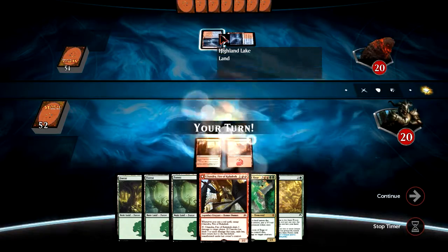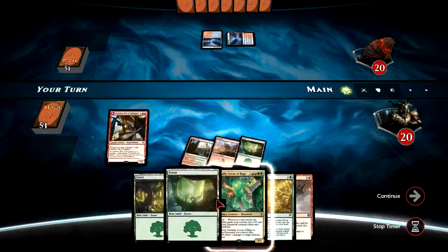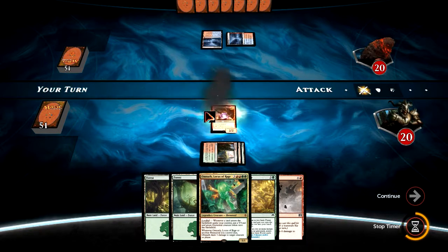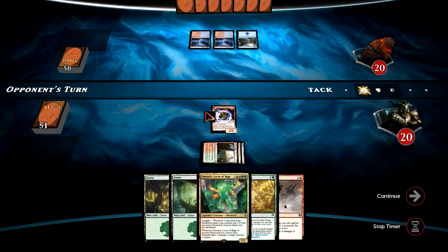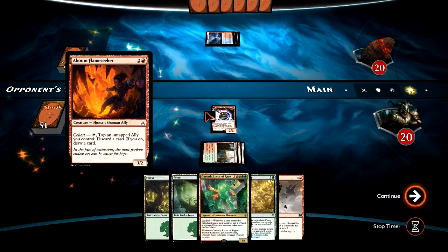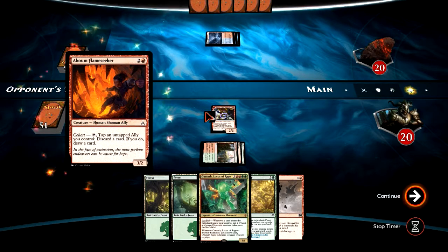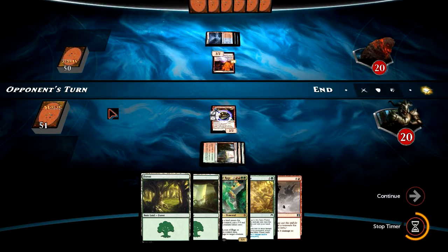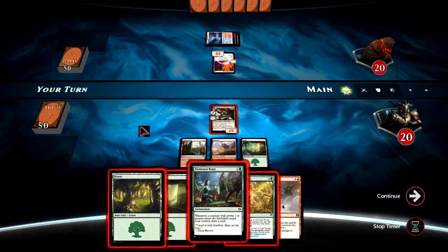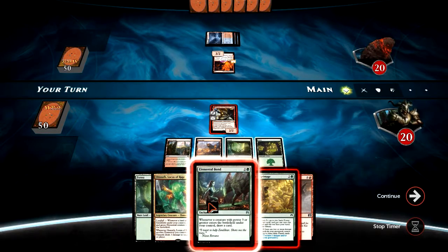We've got lands, a Chandra, an Omnath, and a Pilgrimage — that could be good, we'll keep. Looks like our opponent is running some form of blue and red deck, that's fine. Here's an Akum Flame Seeker from our opponent, a 3-cost 3/2 with a cohort ability: tap an untapped ally you control to discard a card and draw a card. Let's go ahead and play the Elemental Bond.